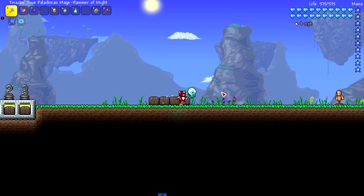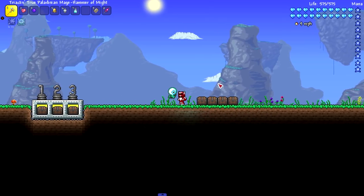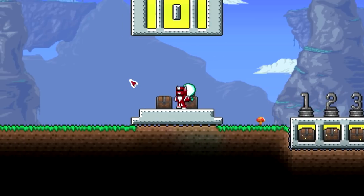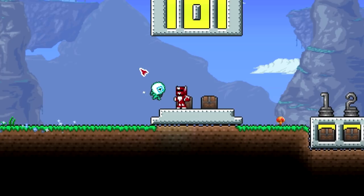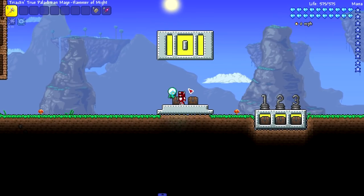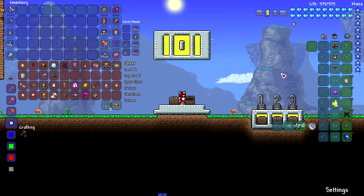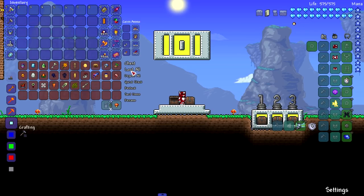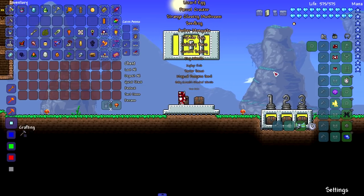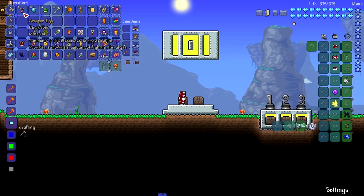Last but not least, the Suspicious Looking Tentacle — if you're playing any Terraria mod with a bunch of post-Moon Lord stuff, you'll probably get your hands on this. It's the best light pet you're gonna get unless you're using a very specific one. I'm not going to show the ranking for the pets until after we finish the whole vanilla section, then we'll do the same for Calamity and Thorium — rinse and repeat.